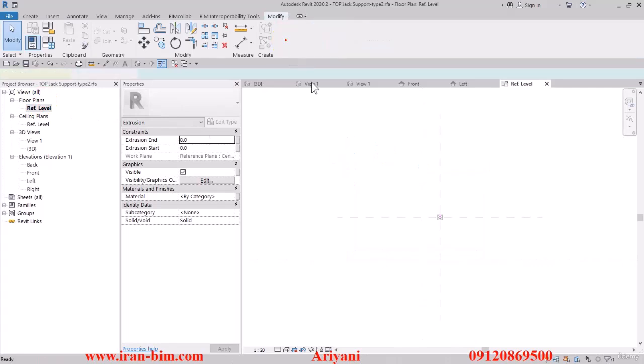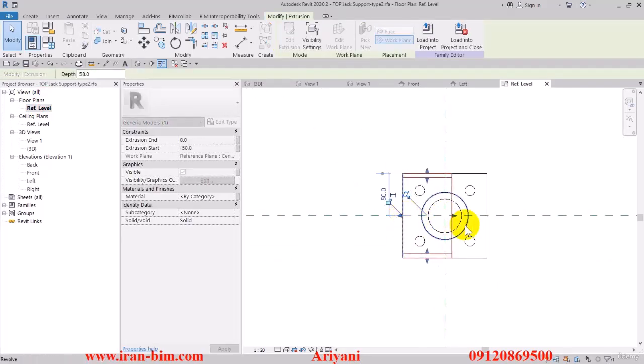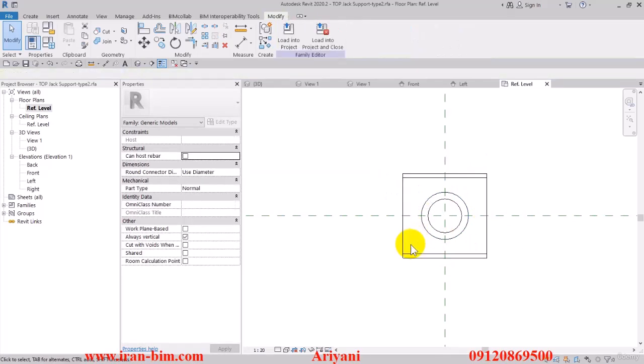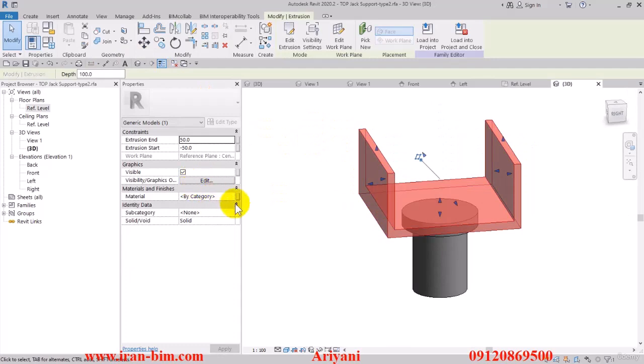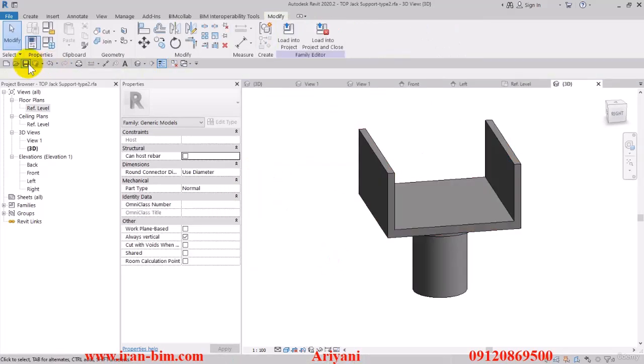Put this on 5 millimeters as well, then go to the top view and finish it up. Move this and connect it to this part, then delete this part. After that, put this under the top material, then save and select Load into Project.